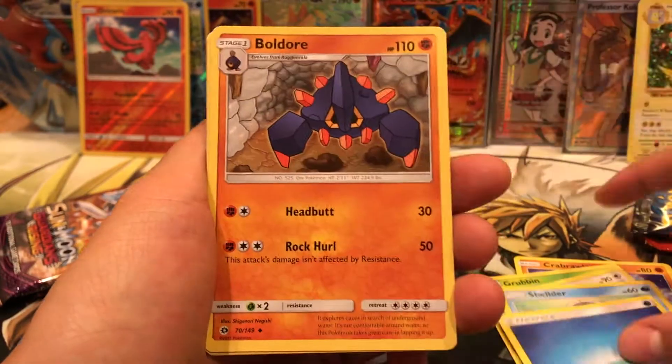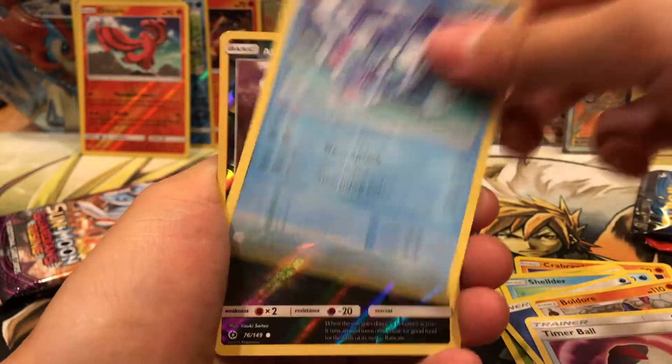I love when I find out what you guys pull. So here we go. We have a Timer Ball, Bruxish, Alolan Rattata, and an Incineroar.